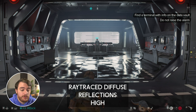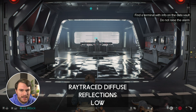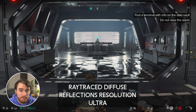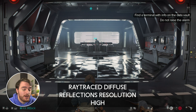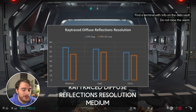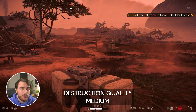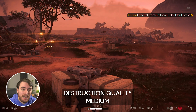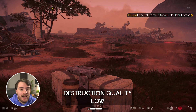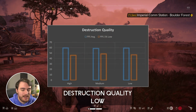Ray traced diffuse reflections had almost no performance impact while the resolution was set to high or any other option — but the ray traced diffuse reflections resolution did have a significant performance impact. Medium had around 68 FPS, high around 65, and ultra around 58, so a drop of 3% and then 7% is quite massive for the incredibly small visual difference between these options. Raising this isn't good at all. Destruction quality was difficult to find consistent examples for, but averaged over 2-3 attempts with grenades and things going off, there wasn't too much of a performance impact, so you can usually have this option cranked higher and it should be fine for most general gameplay.